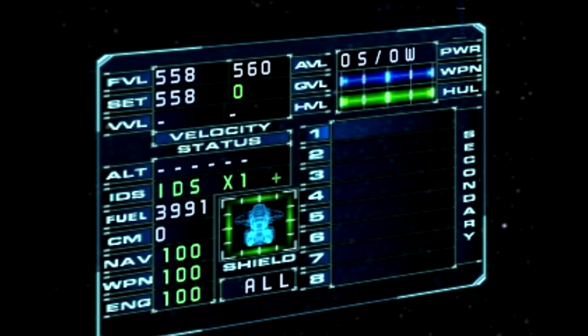You can go back down with 7. Underneath the IDS — our inertial dampening system, which you can also turn off with Space — we have the fuel, your amount of countermeasures, and then you have nav, weapon, and engineering. The numbers there are basically how much health those subsystems have on your ship. If they're damaged, they'll display a number other than 100; if they're fine, they should just be 100.